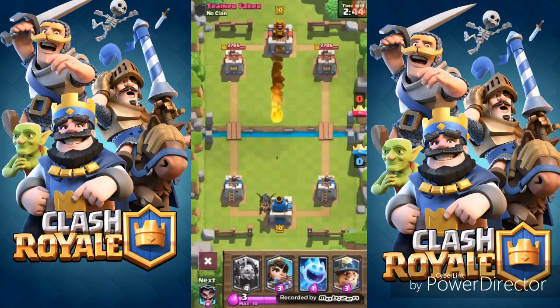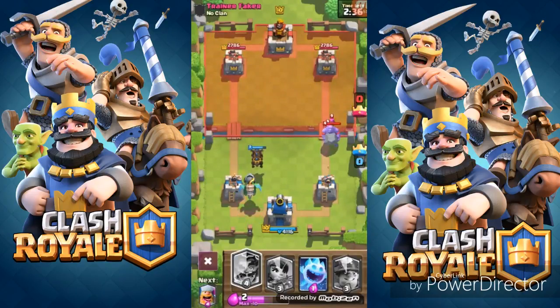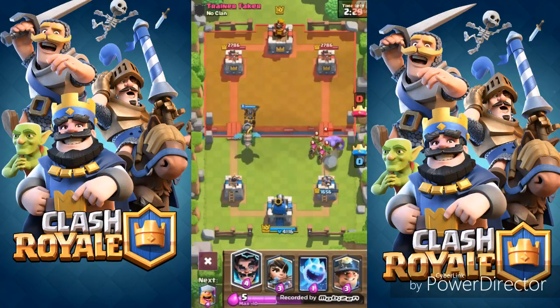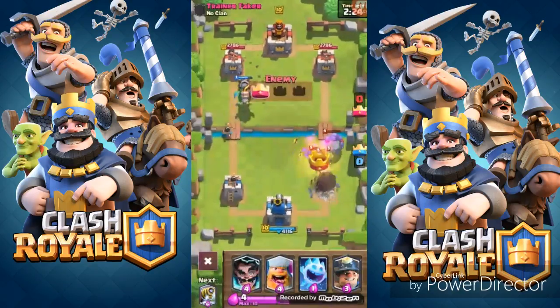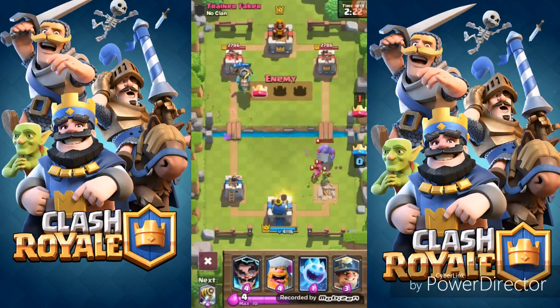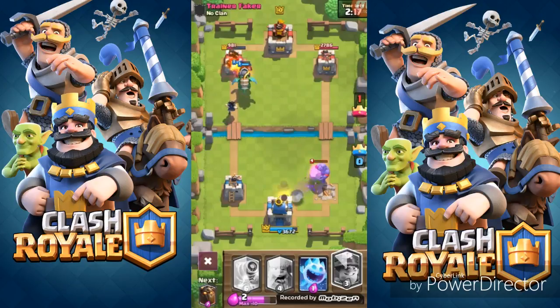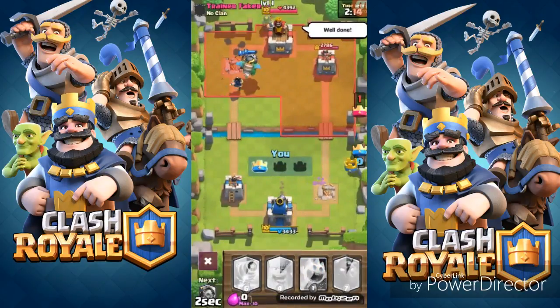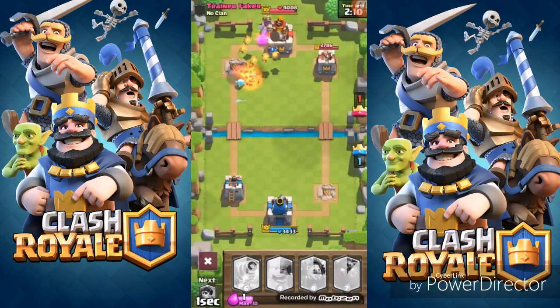He sends out a fireball, hits my King Tower. In comes the boulder — I think he's gonna do a little bit more damage than what I think. I'm gonna send out the Princess, and also set up other legendaries. She's gonna retarget — oh gosh. I'll set up the Electro Wizard, that tower is down over there. I'll send out my Miner and set up the ice spirit to finish off. He uses fireball at the right moment.